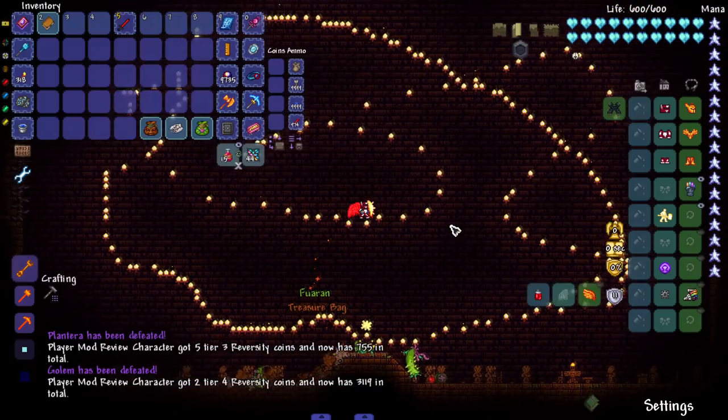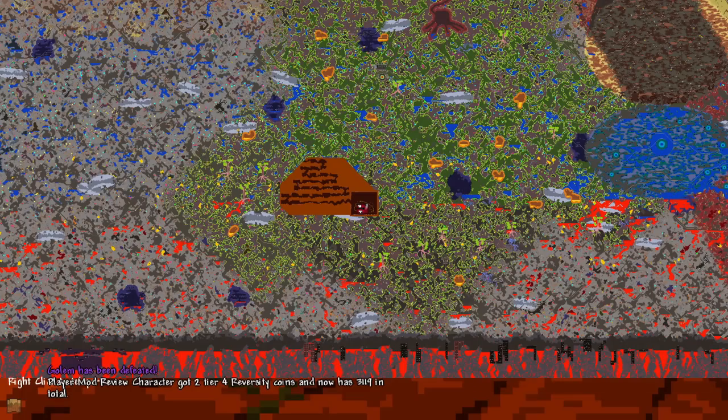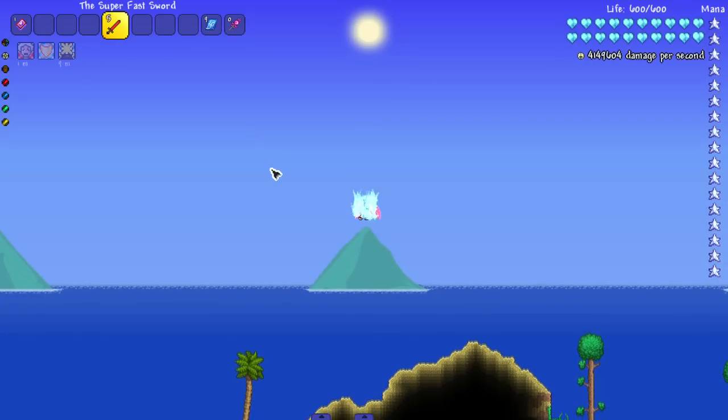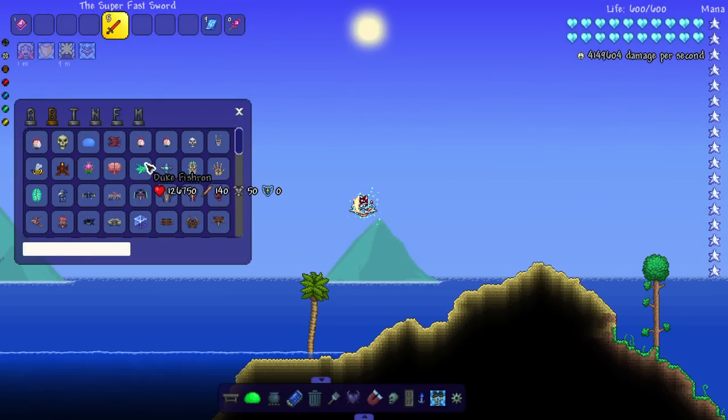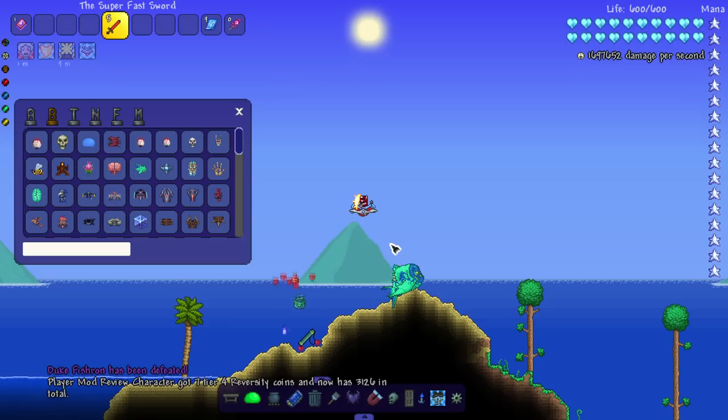Plantera and Golem — let's knock these two out. Broke Golem's hands first — had to put him in as much pain as possible. Broke his hands, then his legs, and then... we're gonna stop there and then murder him after that.